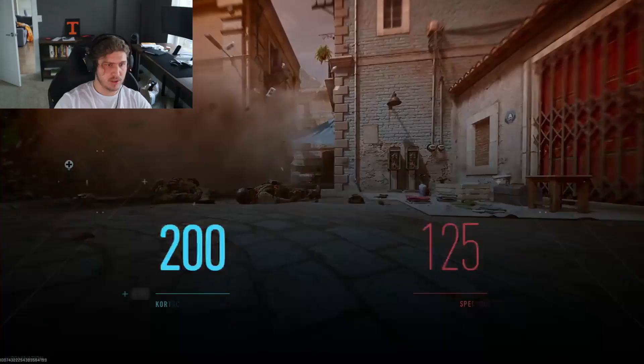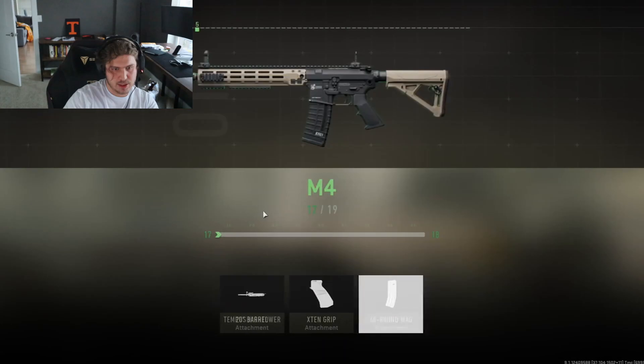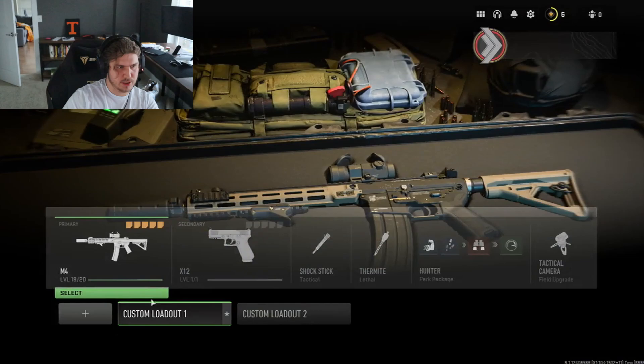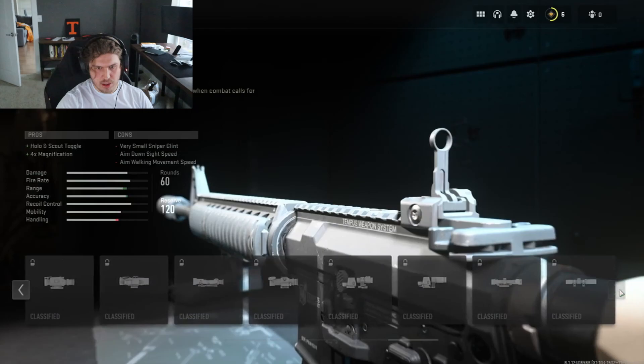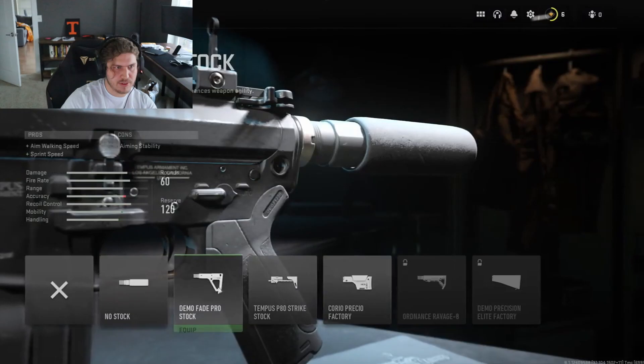We've got a lot of new stuff! At level 19 I still don't have a different sight — what do you have to do? You've got all these attachments but at level 19 I still can't unlock a new optic. That hit like a truck!